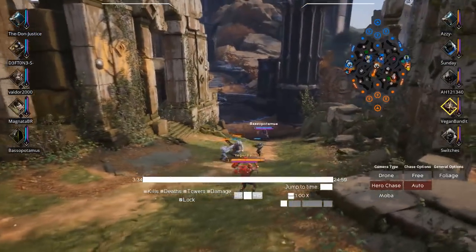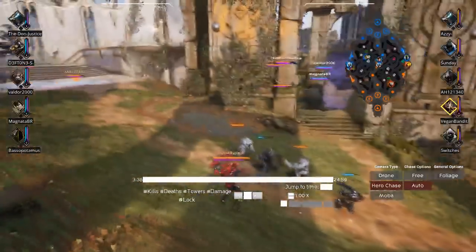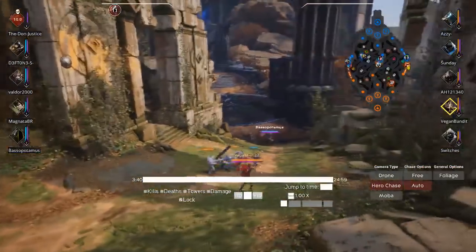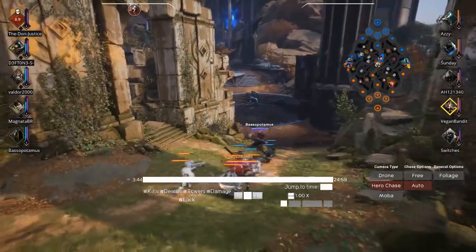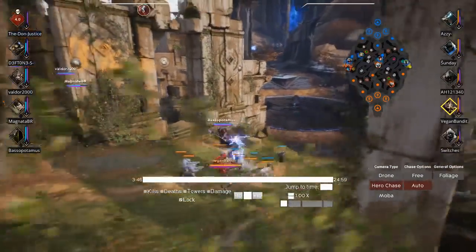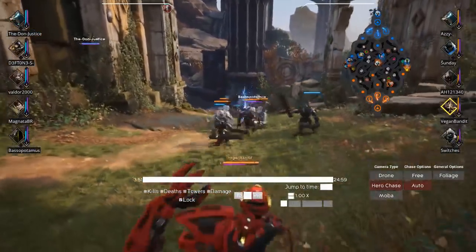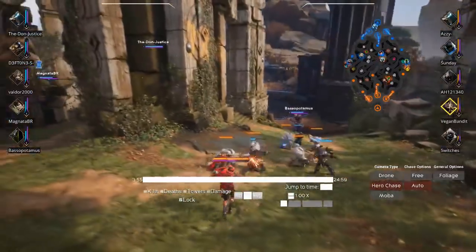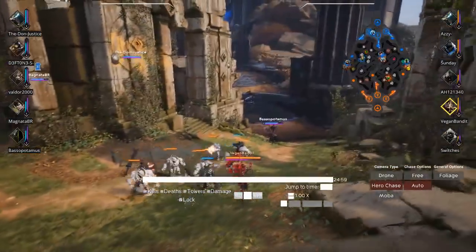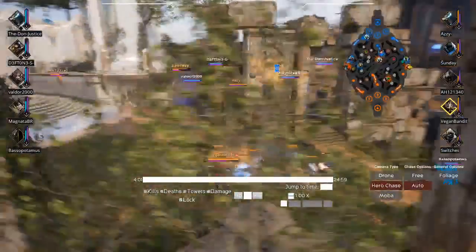Right off the bat I'm using my mana and autos to poke this Severog — kind of showing him who's boss. I'm just trying to zone him out of XP. This lane will push towards me a little bit in the first minute or two because I'm autoing him, but it will push back towards him and I'll get XP a bit faster than he will. I can use that to poke him even harder, really forcing him back.